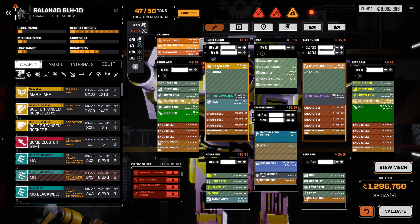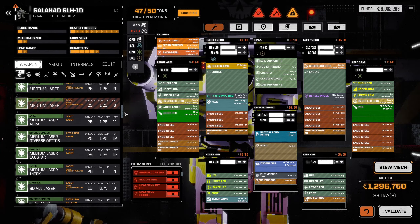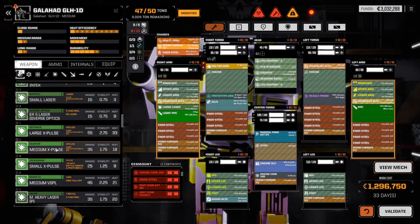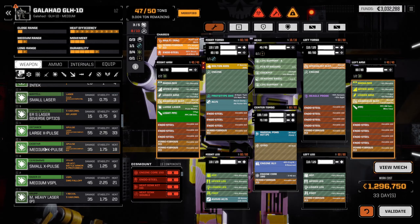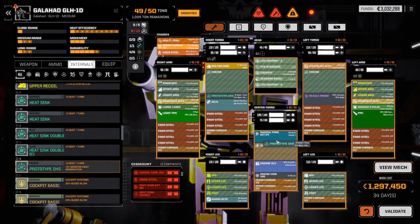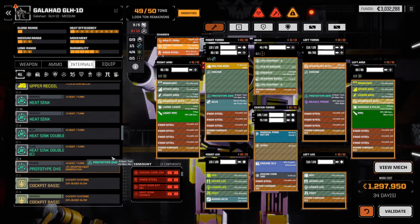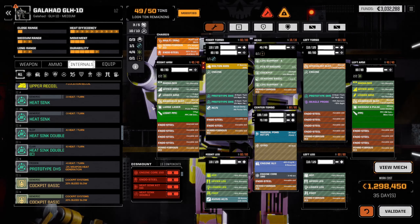We could put a bolt-on MS on there, I don't mind that. A medium x-pulse weighs two tons — it doesn't have the greatest range, but it gives us a heat delta of minus two. What we could do in order to counter that is add one more, which gives us a very good heat delta of minus 11. I can live with that.